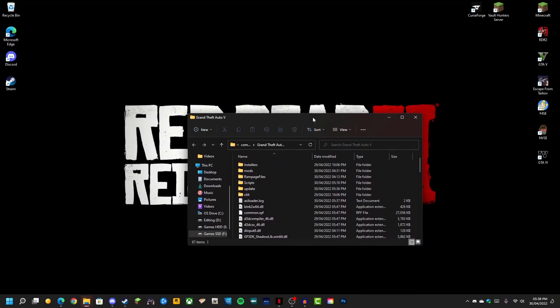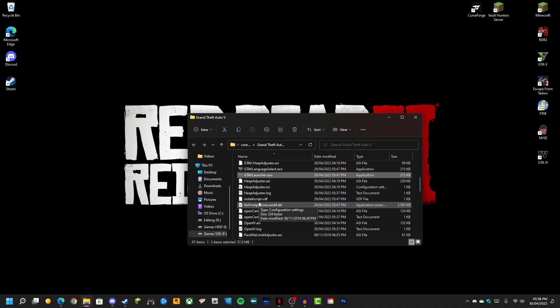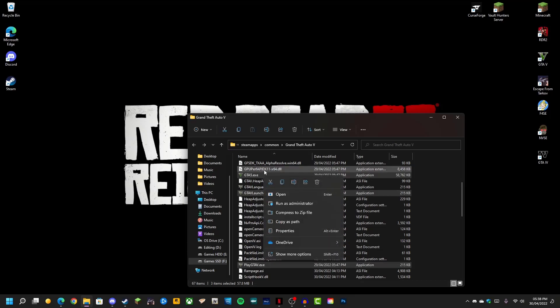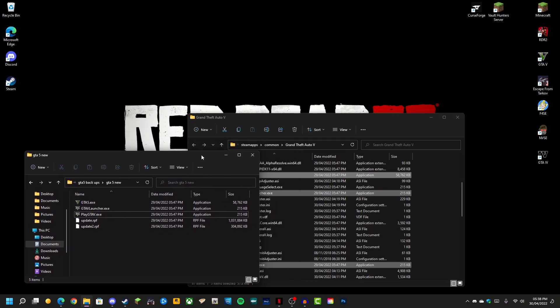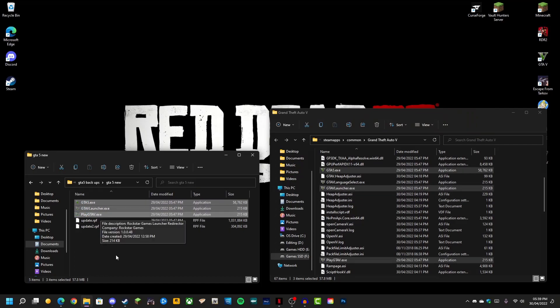To install these files, go to your GTA 5 root folder. You're going to want to back up these three files: GTA5.exe, GTAVLauncher.exe, and PlayGTAV.exe. Copy them to a separate folder — I've already done this — because once Script Hook is updated you'll want to revert these EXEs back, as these will be the new updated ones.